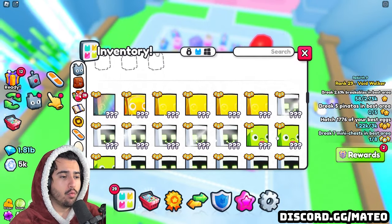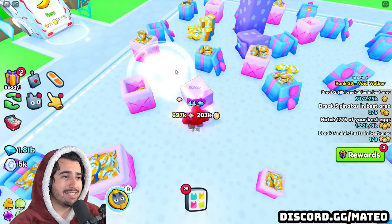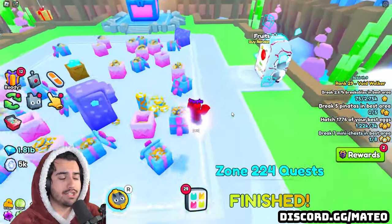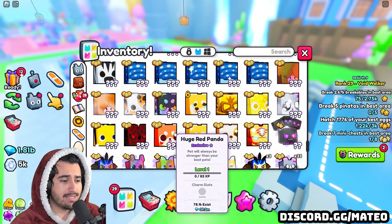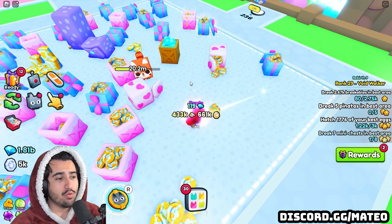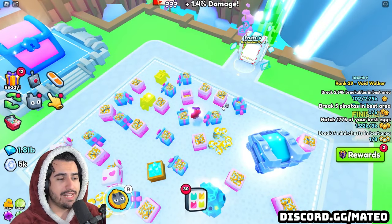If I pull out one of my rainbow huges, watch how it goes through these breakables — every single one takes at least three hits. This is one of the stronger huges in my lineup. And even if I equip just one of my level one huge pets, they are still destroying these breakables in three hits, doing the same exact amount of damage just as quickly. It doesn't matter if it's a rainbow, gold, shiny, or even a titanic — the most damage your pets can do is three hits to a breakable.